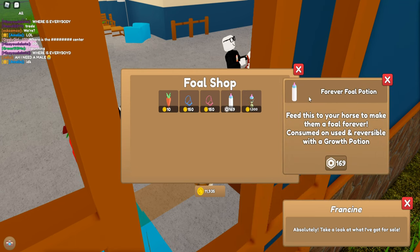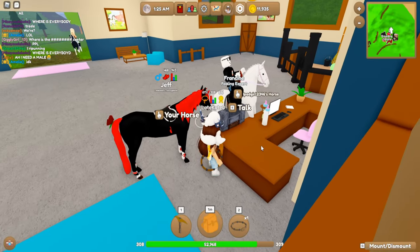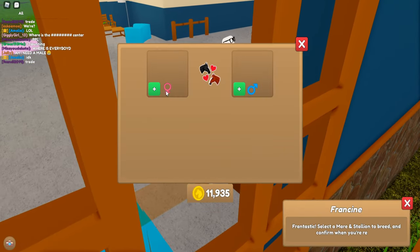You want to hit 'I want a foal.' You can also see the shop which will show the growth potion, which you can buy for a thousand, and the forever foal potion which will make the foal just stay a foal forever. You can also go and hit 'I want a foal.'